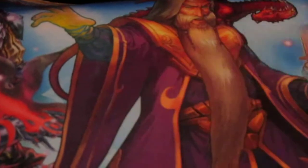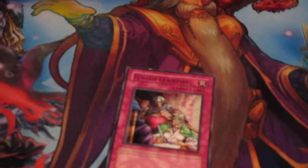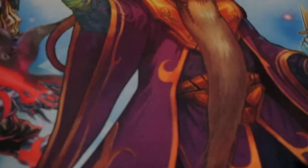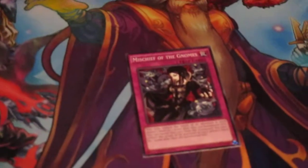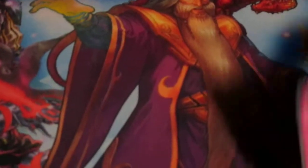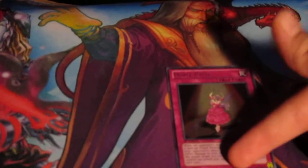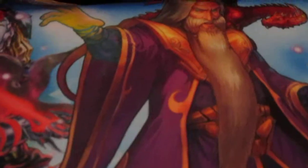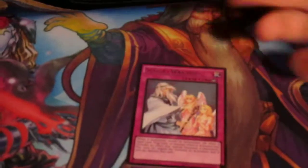Moving on to Traps, we have Trap Hole. Force Ceasefire to negate all traps. Magical Arm Shield. Mischief of the Gnomes — it is a fun card to play. It gets to reduce it for two turns, so it really messes up somebody when they're Xyz summoning. Call of the Haunted — staple. Double Pass A, because if you can make them attack you directly, then you can use this to make them target so you can attack them directly. Tri and Guess — it's an easy 3,000 life points. And Solemn Warning, because that's one way you can use your Tri and Guess on.